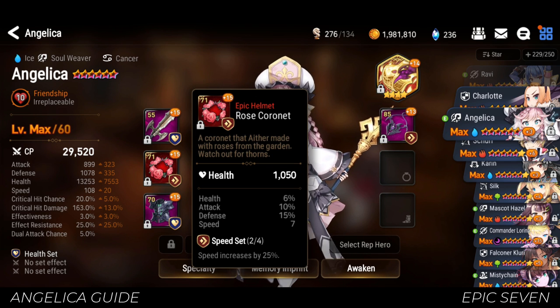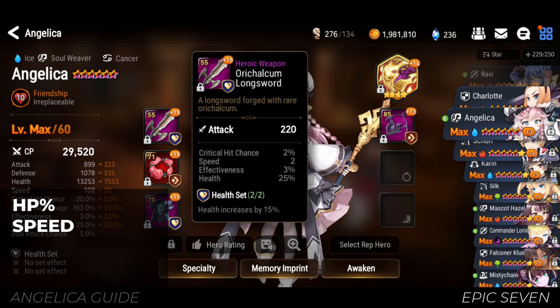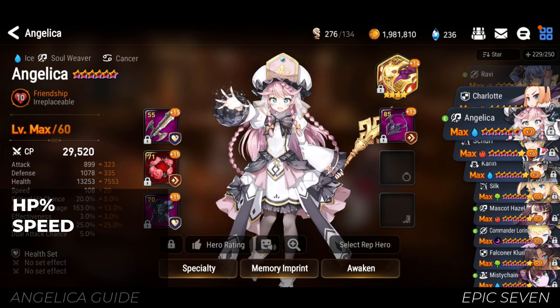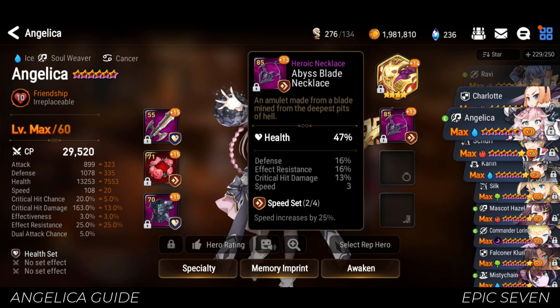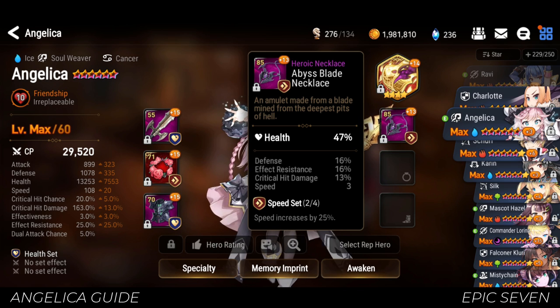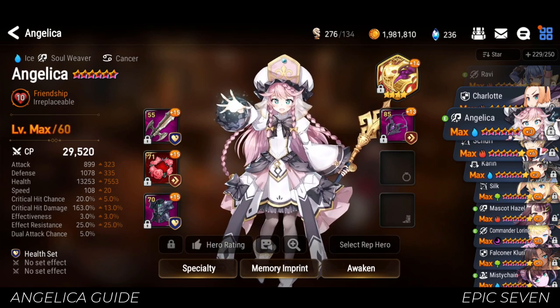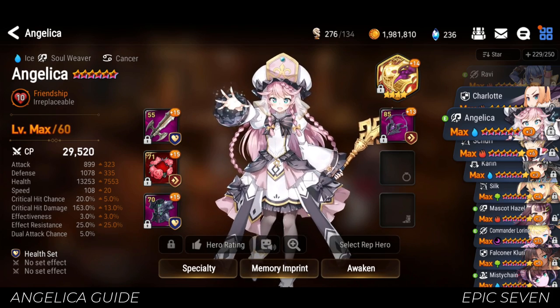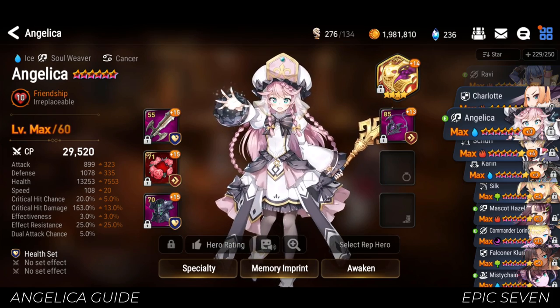For substats, you should prioritize HP percentage and speed. Secondary should be a mix of defense percentage, effect resistance, and effectiveness. However, effectiveness should be the least priority, because the only thing that gets value from it is her stun from S1. Since her S1 stun chance is so low, it's not really worth it.